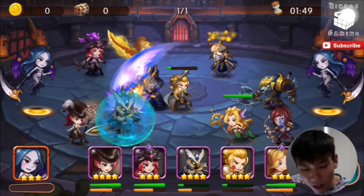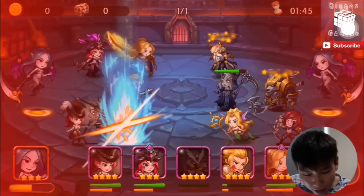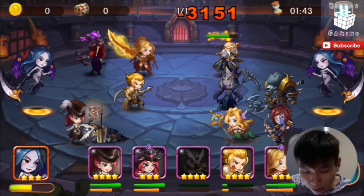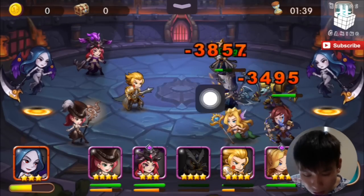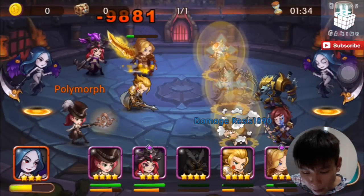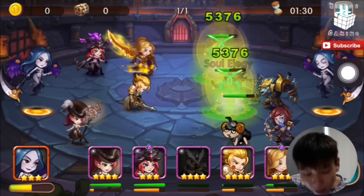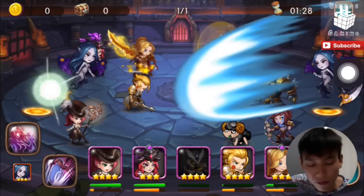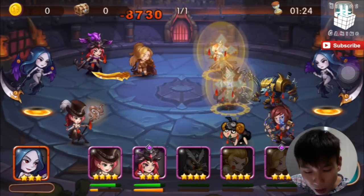Mermaid just healed Guardian earlier on. Sentinel Knight is really doing massive loads of damage and my Rose Knight is almost down — can we actually do it? He does a stun, my Rose Knight is down. Look at Pyrona's damage reduction — it only does 1.4k damage because of the Guardian shield.